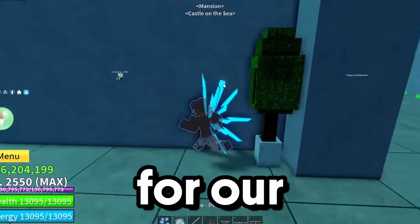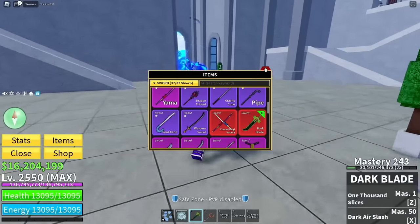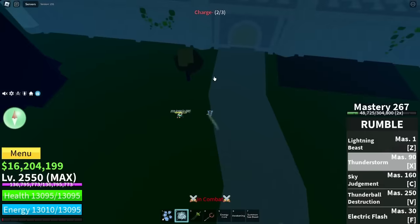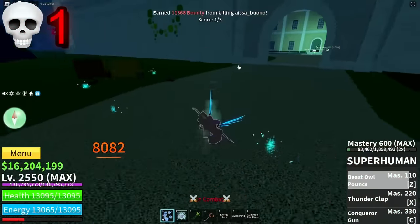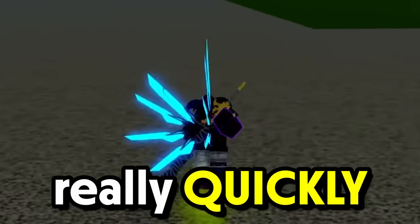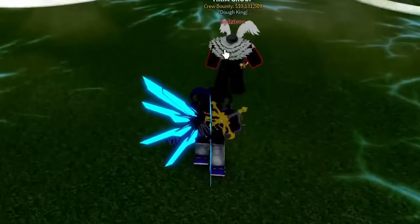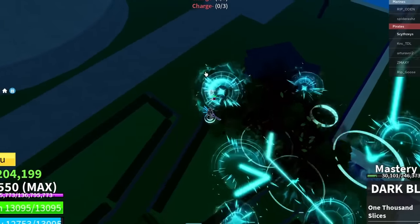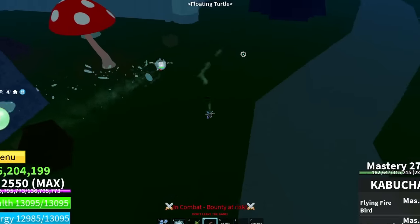For our next sword let's go with Dark Blade. I think Dark Blade would be pretty good with this build. Let's attack this guy — GG, he died really quickly. This guy looks like he wants to fight, but he doesn't even have PVP on. Oh, I see a shadow user right here. We'll do that — oh, I'm missing everything.